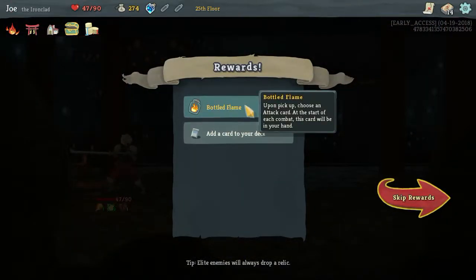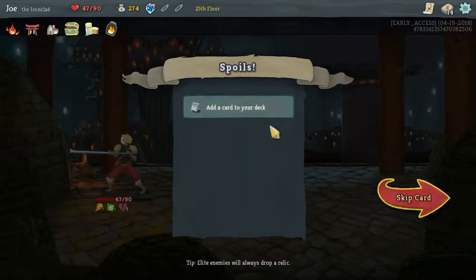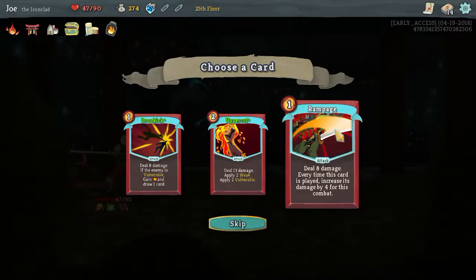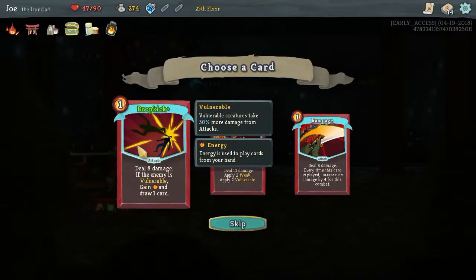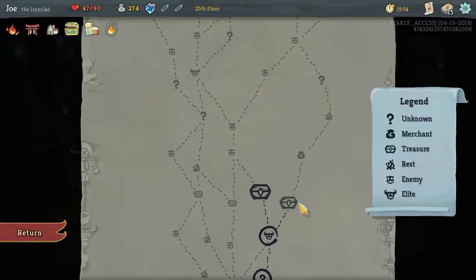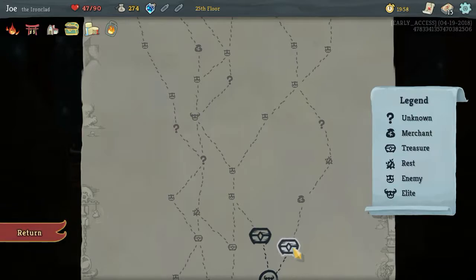Bottle of Flame - upon pickup, choose an attack card; at the start of each combat, this card will be in your hand. I want Cleave - it's the most useful. Deal 8 damage. Do I want Rampage? Deal 13 damage, apply 2 weak. Deal 8 damage - if the enemy is fallen, gain energy and draw a card. I don't think I have anything that applies vulnerable. Give me a Rampage.